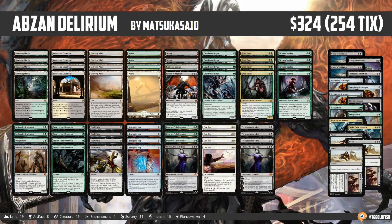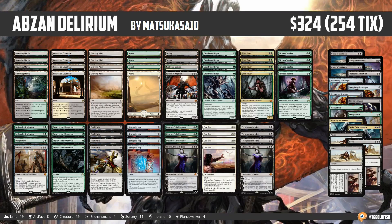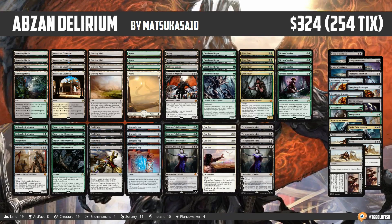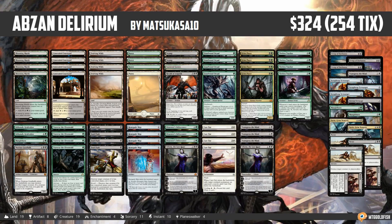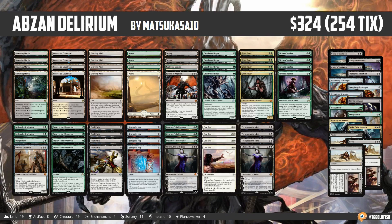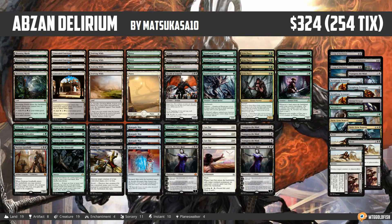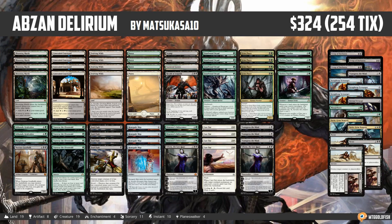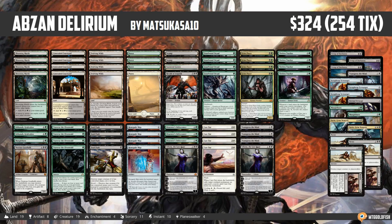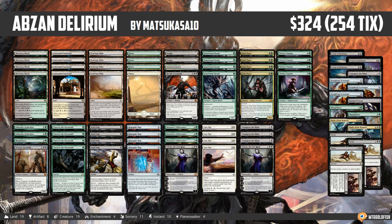Hello everyone, it's Seth, probably better known as Saffron Olive, and it's time for another Instant Deck Tech. Tuesday means it's Type 2 or Standard Tuesday, and we have a pretty interesting list to check out today. Delirium has been a deck in Standard all the way back to when it first released in Eldritch Moon, but we have a very updated take on Delirium — Abzan Delirium — with a build that took Matsusaka10 to a 5-0 finish in a competitive league on Magic Online. Congrats to Matsusaka on their finish with the deck.